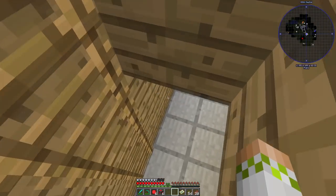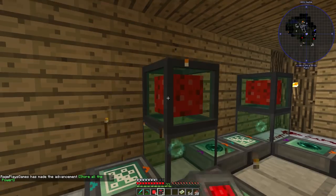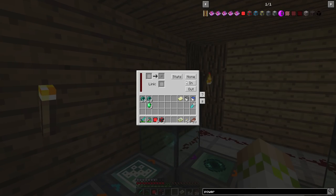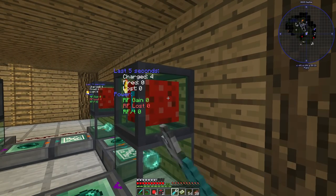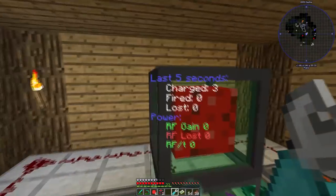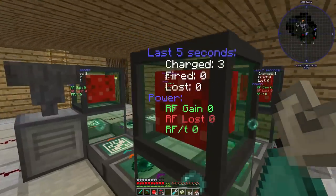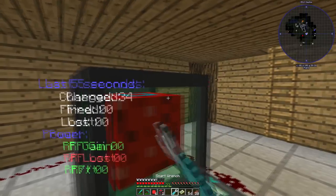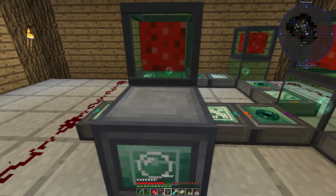We're heading downstairs to throw these down on top of each of the generators — one there, one there, one there, break the torch and put one there. They actually look pretty cool. We want all of these to have power going in, so you can set all sides to input, which is blue, by clicking this button. We can change individual sides using a wrench. I'm going to set the bottom side to input and get rid of the other side indicators just because it looks better.